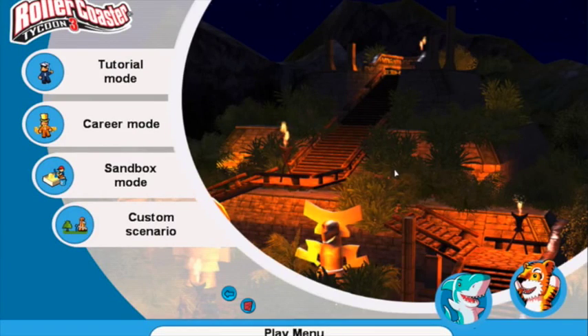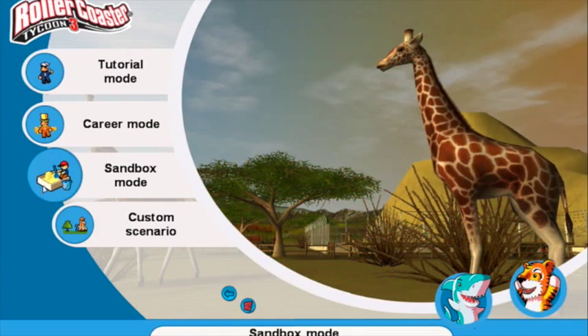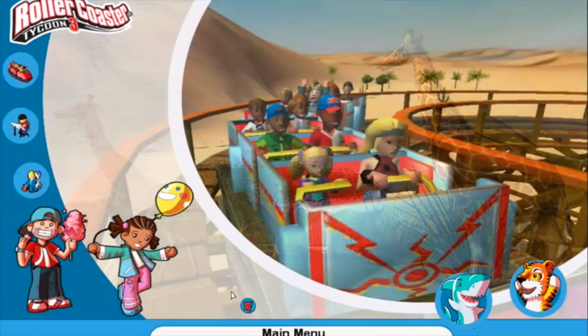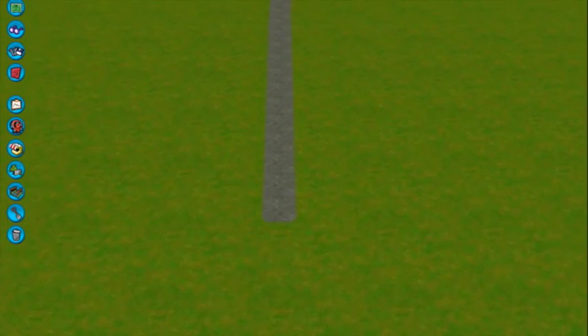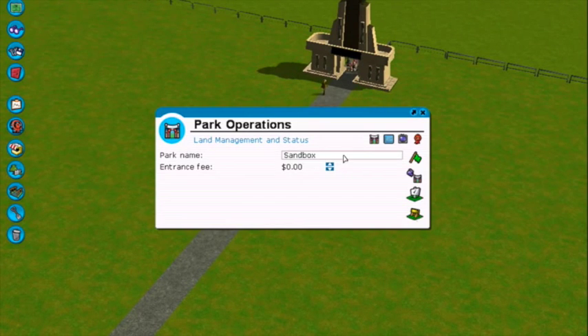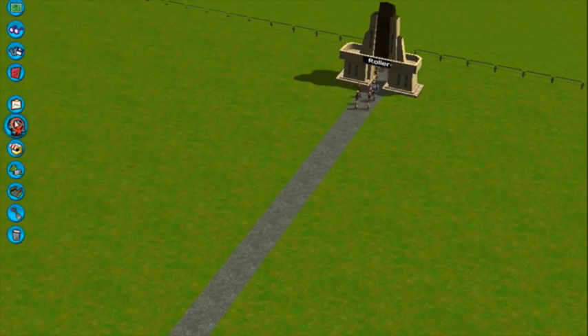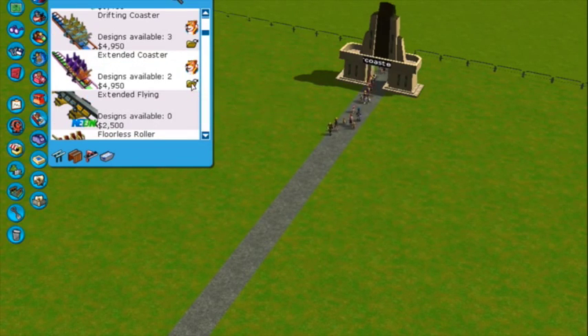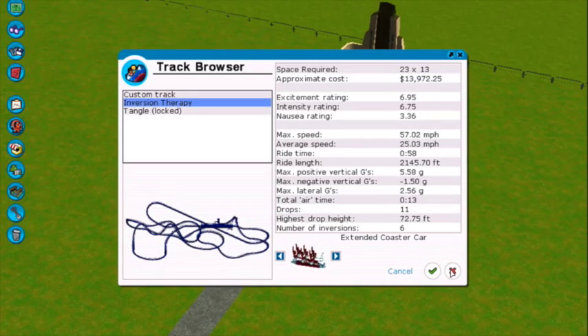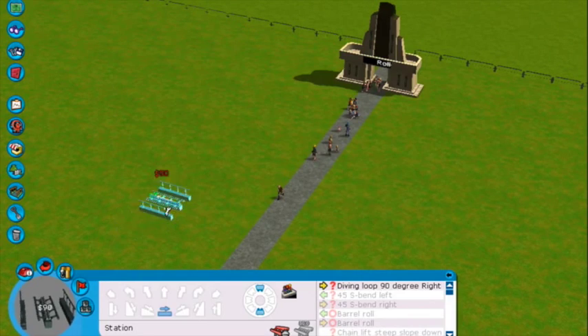Hello Magenta Group, this is Cole and I'm gonna be building my roller coaster in Roller Coaster Tycoon 3. So now we're in my theme park and I'm just gonna do a roller coaster. We're on a flat plot of land. I'm gonna do this roller coaster right here. Now there's two tracks but I don't want to use them because they won't fit my design.